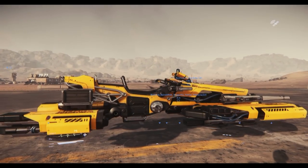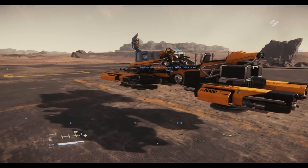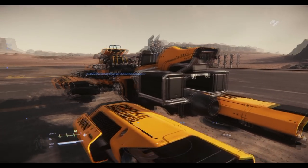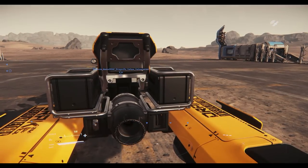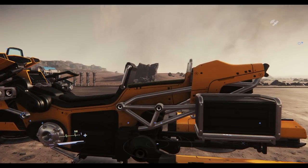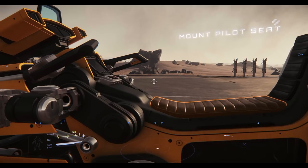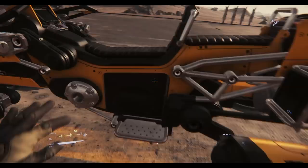The Dragonfly looks exactly like you'd expect. I've got the Yellow Jacket. Looking around, you've got cargo on the back — 0.25 SCU on each side. If you decide to bypass, you can use the second seat to attach another 0.5 SCU. We're going to go ahead and mount the pilot seat.